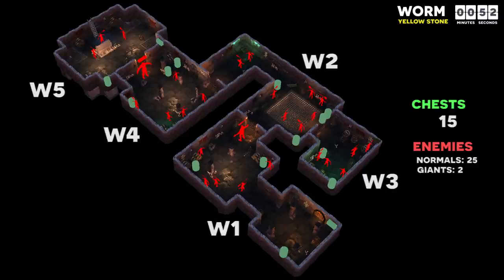I also recommend looting W3 in the yellow stone iteration because killing five small enemies for two chests is what I would call lightly guarded loot. Unfortunately, in this iteration you cannot avoid killing the giant, but it is interesting to note that this version has more chests than either of the red versions of this tomb.